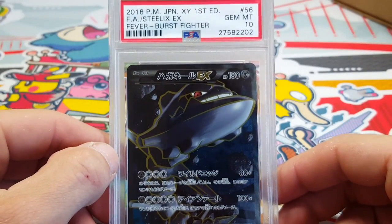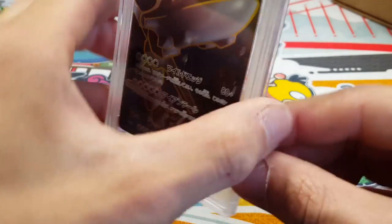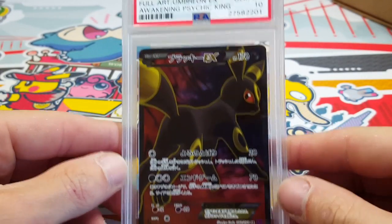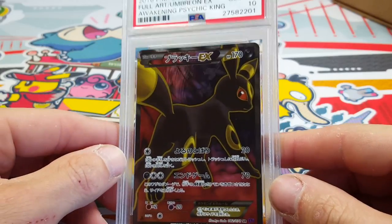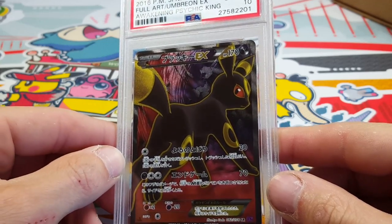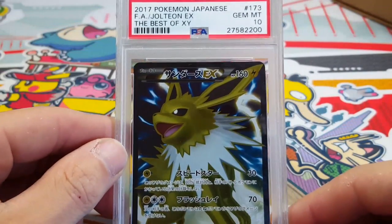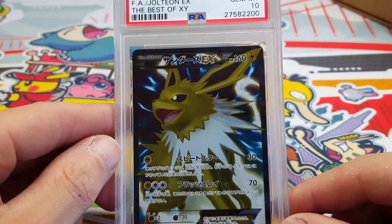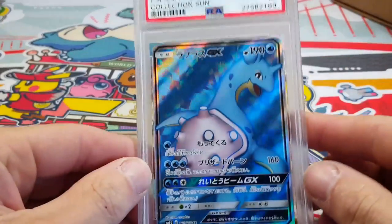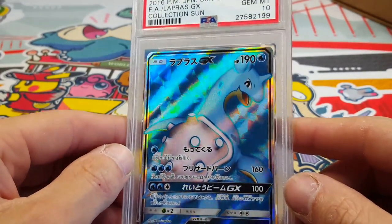Lots and lots of tens right now. We got full art Steelix — pretty nice card right there. Full art Umbreon gem mint 10 — I already have this one myself. Look at that sweet background going on, it's pretty awesome, that texture though. Got those Jolteon full art as well from Best of XY, and we got this super awesome looking Lapras full art from Collection Sun.